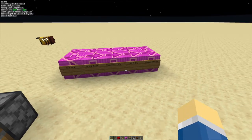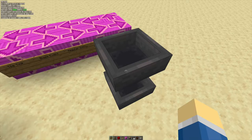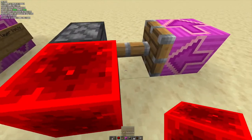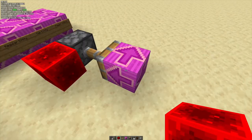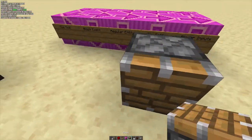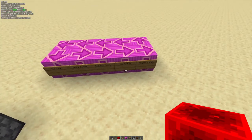Next we have tile entities. In the tile entity phase we have things like hoppers pushing and pulling items. We also have moving blocks turning into normal blocks — when a block is moving it's block 36, and when it turns into the normal block that happens in the tile entity phase. Moving blocks pushing entities is also part of the tile entity phase.